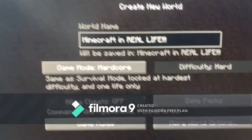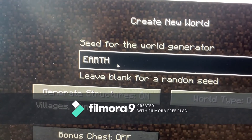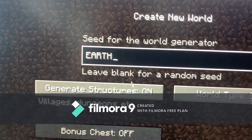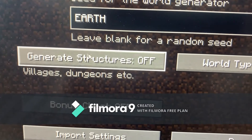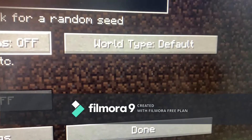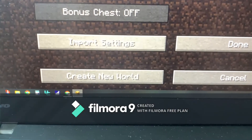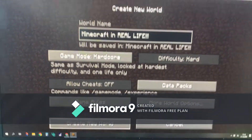So I'm just going to show you the other settings. The seed has to be 'earth' and generating structures are off, because you don't want villages spawning inside your house. And the world type is default. That's pretty much it — so let's do this.